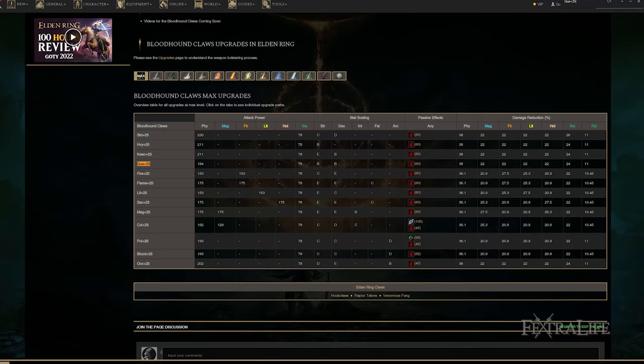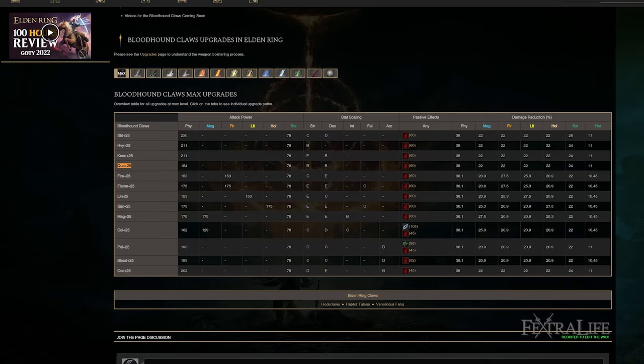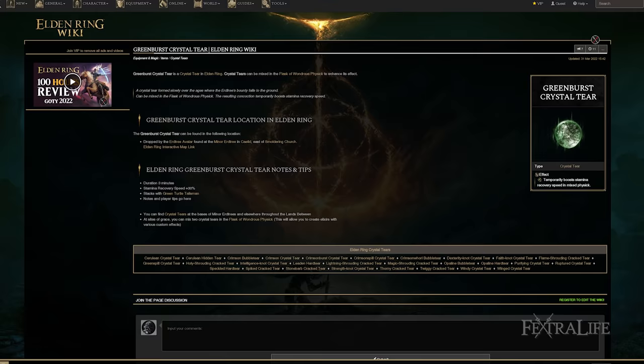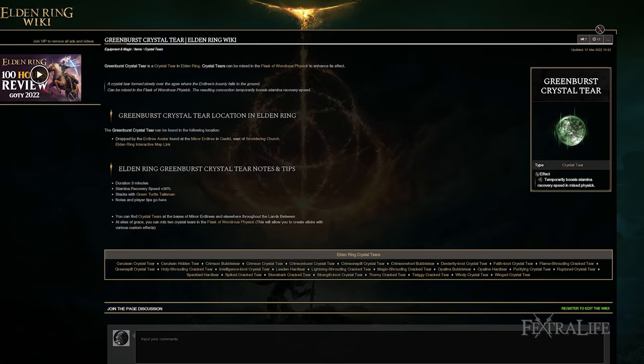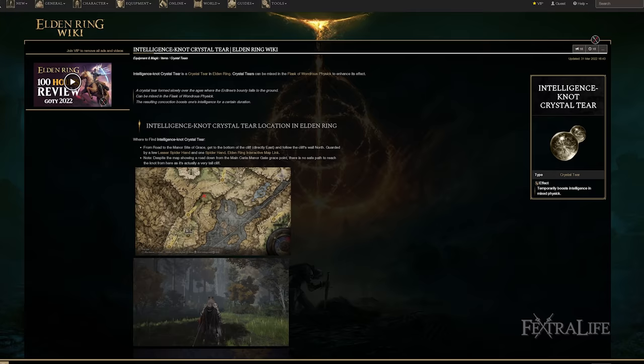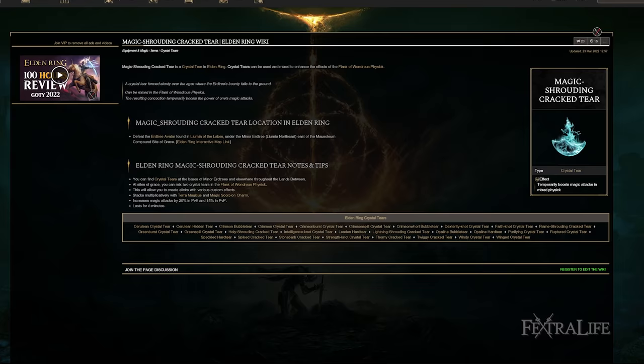If you decide to go with a quality setup — Strength and Dexterity instead of Intelligence, cutting out spells — I recommend getting at least 10 Arcane to use Bloodflame Blade. Putting that on your Claws is going to make your Bleed buildup go a lot faster. Lastly, for the Flask of Wondrous Physick, I recommend using the one that increases Stamina Regen. You go through stamina very quickly with this build and want it back fast for dodging, rolling, and attacking. I found the Magic damage and Stamina combo to be the best overall, since stamina was really limiting my attacks.